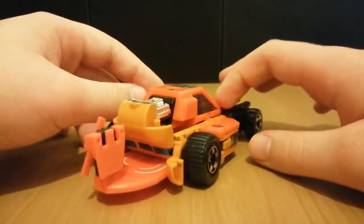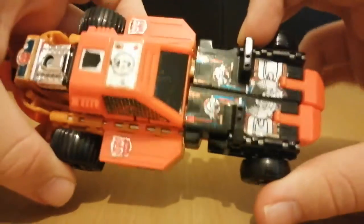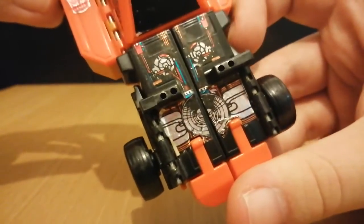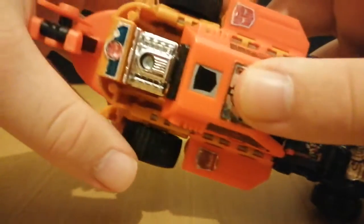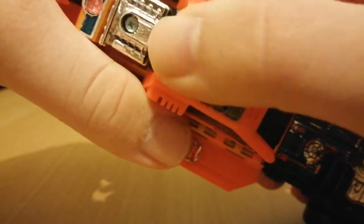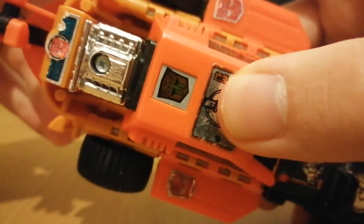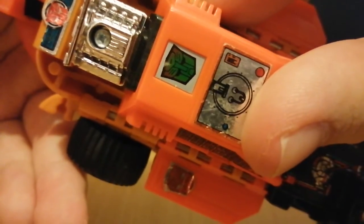I'm gonna have a quick 360. Most of the detailing is stickers instead of tampographs — all this is stickers. These awesome insignias are stickers. This is a sticker. That's a sticker. And look, it's a rub sign! The last time we saw this was on a Classics figure — Starscream. And if I just rub this... this one actually works. Not fully, but it does work. We can see that he's an Autobot.